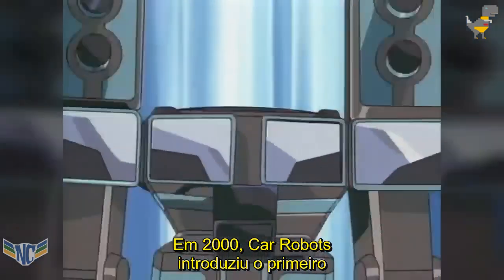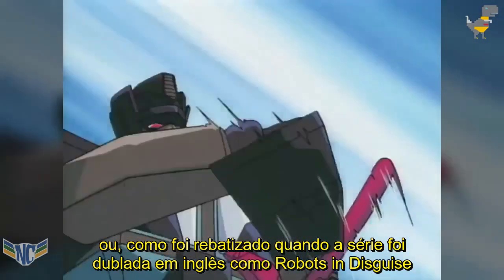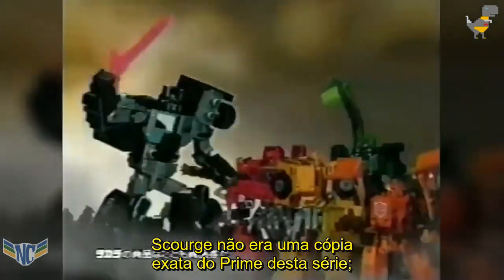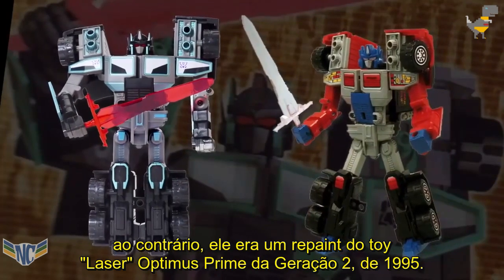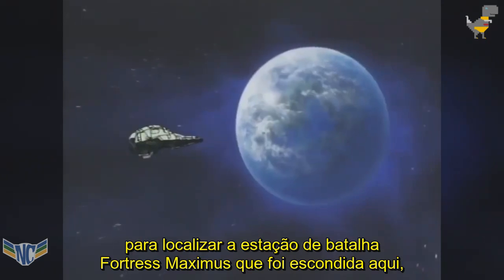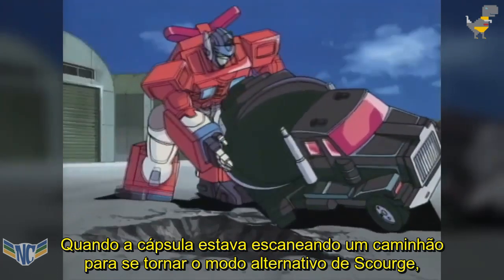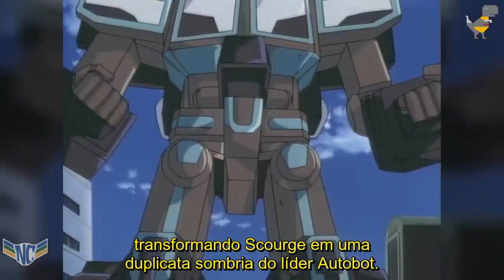In the year 2000, Car Robots introduced the first bot to go by the name Black Convoy, or as he was renamed when the series was dubbed into English as Robots in Disguise the following year, Scourge. Though unmistakably Optimus Prime-ish in appearance, Scourge wasn't an exact copy of the Prime of this series. Rather, he was a recoloured version of the 1995 Generation 2 laser Optimus Prime toy. Scourge was originally an Autobot protoform sent to Earth to locate the hidden battle station Fortress Maximus, but his stasis pod fell into the hands of the Predacon leader Megatron, who reprogrammed him for evil. As the pod was scanning a truck to become Scourge's vehicle mode, Optimus Prime came to the aid of its human driver, and wound up being scanned as well, turning Scourge into a dark duplicate of the Autobot leader.